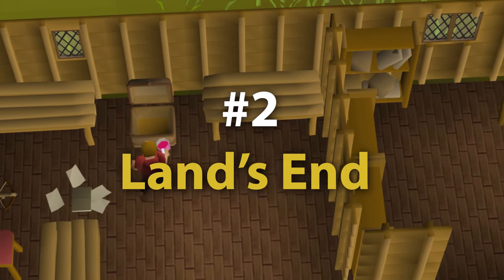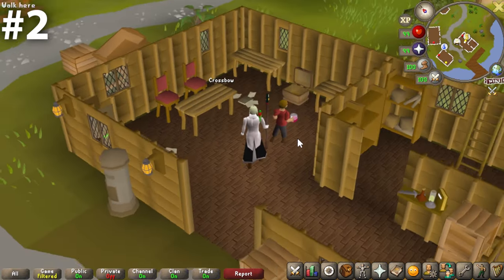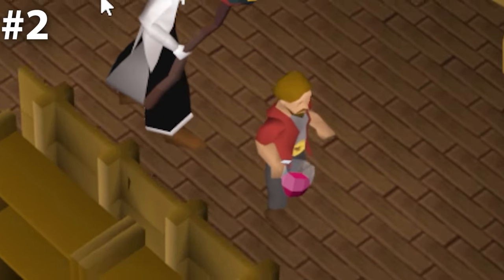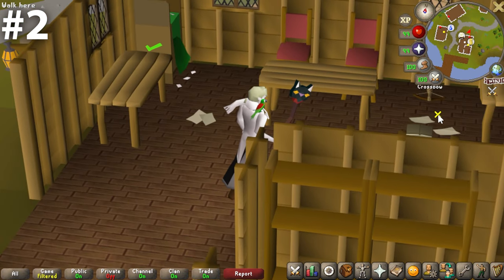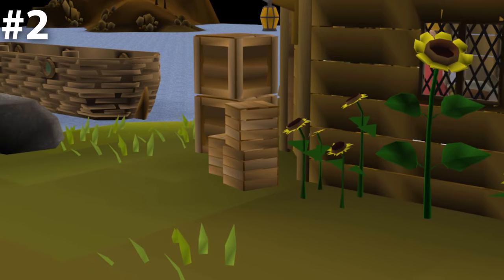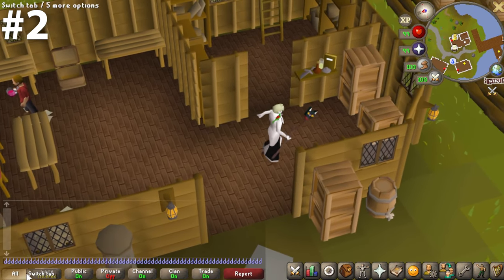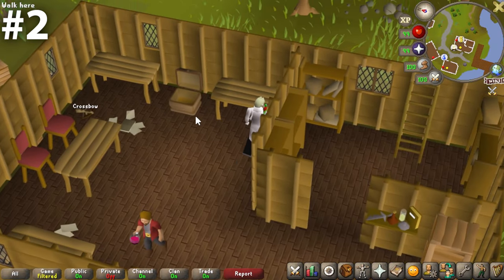Coming in at number two — and I can't believe I'm saying this — number two is the Lands Inn bank chest. This is unquestionably the most underrated bank chest in the game. Traffic here is very minimal, you're not going to experience a lot of competition. Hugh Gore is in this room and he's been crushing drinks all day, but you will get along with Hugh Gore — I promise he is a friend to everyone. The room's a little busy with furniture, a crossbow on the ground, and paper thrown around, but it just kind of feels like going to a friend's house. You've got a great view of the ocean and sunflowers growing right outside. It is quaint, it is beautiful, and it's relatively solitary. Please come stand at this bank chest for a little while and you will see what I'm talking about.